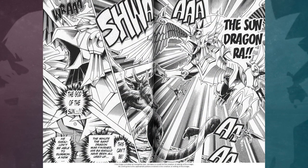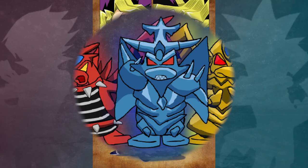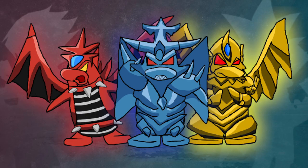In the manga, Yugi never summoned Ra during a duel. In the anime however, Atem summoned it during the ceremonial battle to give Yugi the challenge of facing all three Egyptian gods at once.